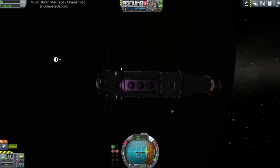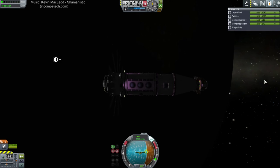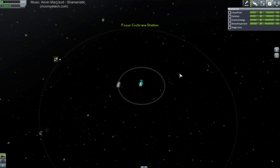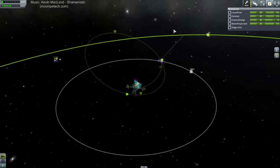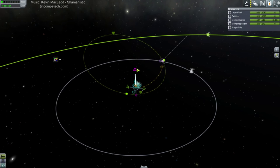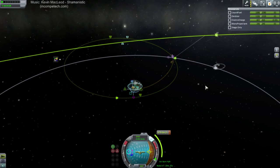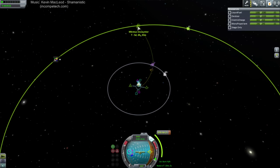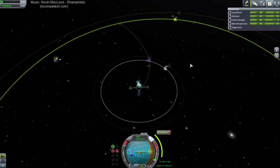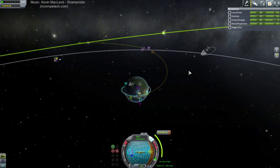A purplish tint to it, by request. Let's plot the transfer to Minmus. I'm seeing if the moon can help us out here but I don't think so. Maybe it's okay — it's not gonna be a big difference. There we go — it's probably a completely futile boost to Minmus, but hey, I'll take it. It's fancy.